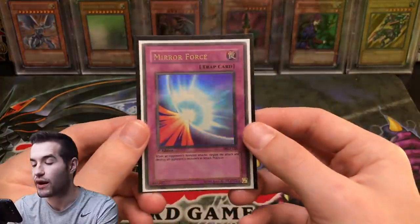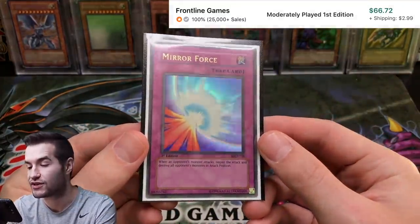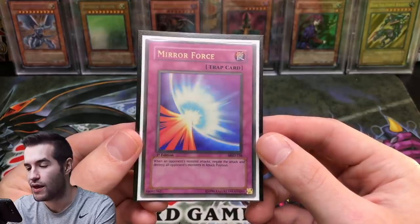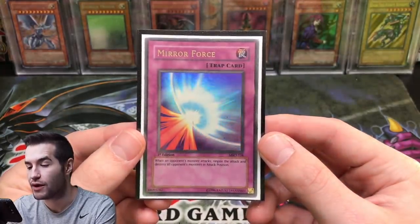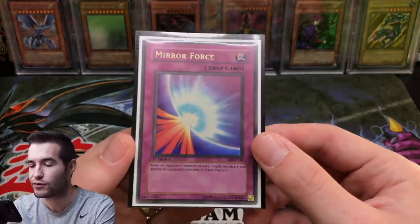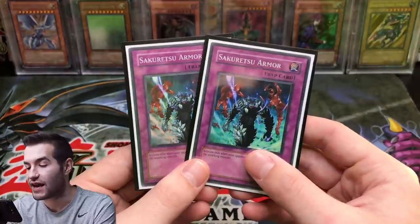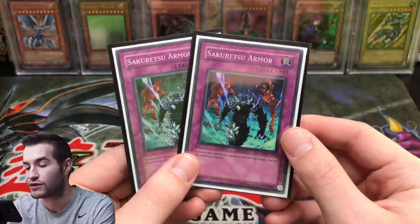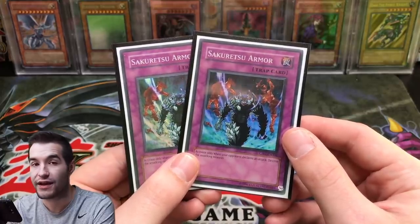Now into trap cards: Mirror Force, first edition Metal Raiders — moderate play condition, so not the best. We could upgrade it for sure, but there are a lot of Mirror Force versions and this is definitely the go-to, especially if you get a nice condition copy. There's also the faded version which looks really cool.